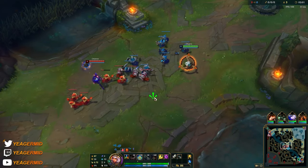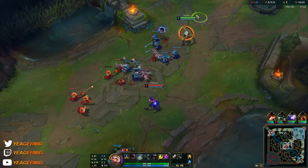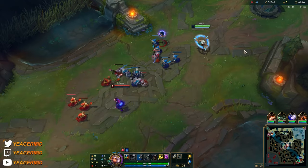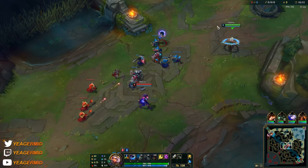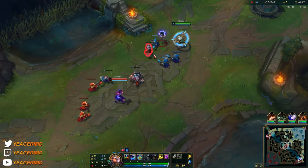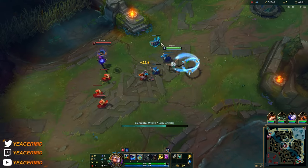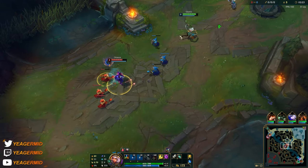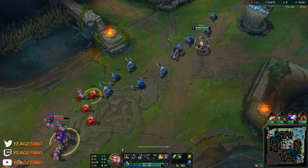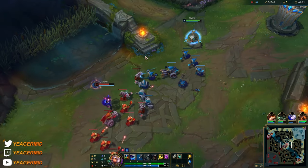There's one more element — the green element — where you press W on the brush. They all have unique effects and you can start using them as soon as you get your Q. The W also works as a dash, so you can use it to go over walls. With the river element, the Q is going to root the target. When you use the first element and press W, the Q instantly refreshes, which allows you to get two Qs off really fast.